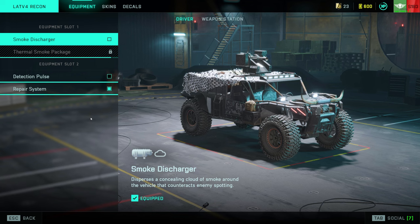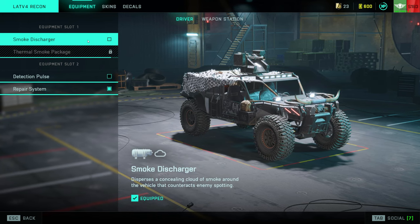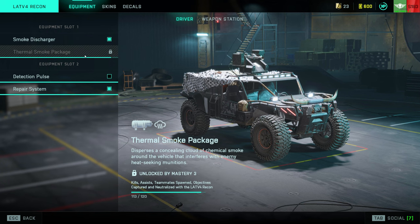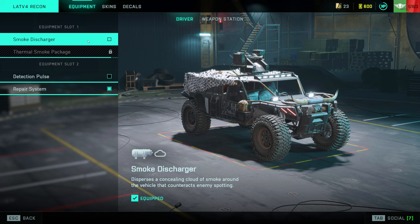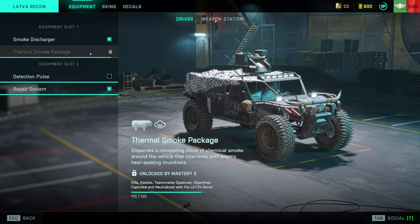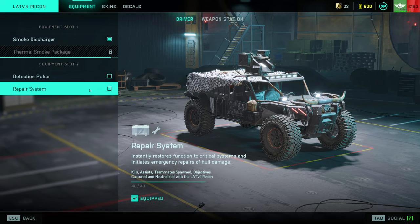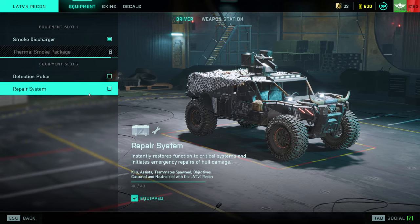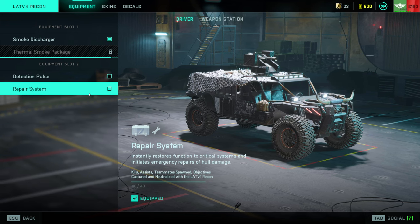Okay, let's jump straight into it, starting with the LATV4. I don't really use this vehicle all that much — to me this is mainly just a transport vehicle. Once you've unlocked the thermal smoke, you definitely want to take this, and this goes for any vehicle that has a choice between thermal smoke and the smoke discharger. The difference is that the smoke discharger will stop people from spotting you, while the thermal smoke will actually block lock-ons. So if you have a missile flying at you, hit your thermal smoke — it works the same way as flares on air vehicles and will stop that missile dead in the air. Way more useful than blocking spotting. For the second slot, repair system or detection pulse is pretty much a no-brainer. The repair system heals your vehicle by about 25%, kickstarts your auto-repair, and gets rid of any mobility hits to the turret, tracks, or wheels.